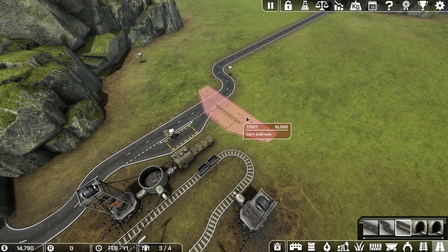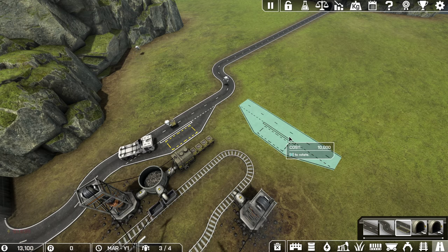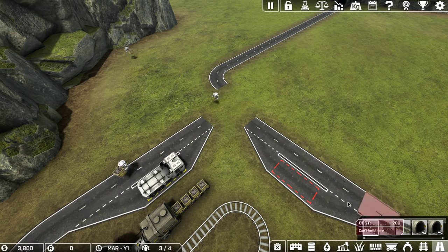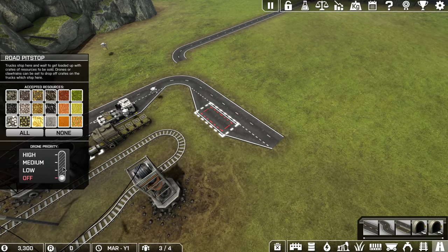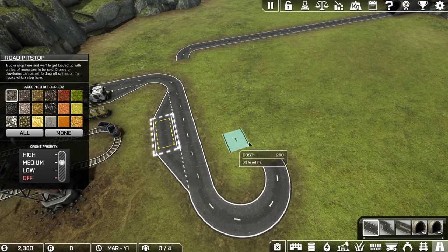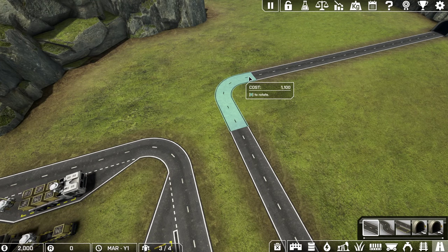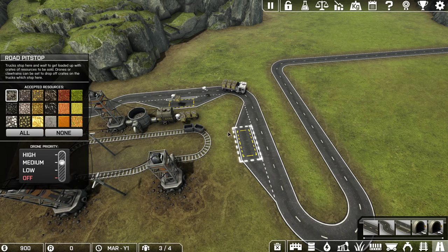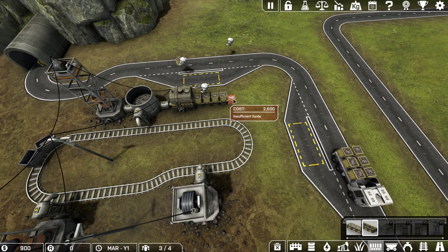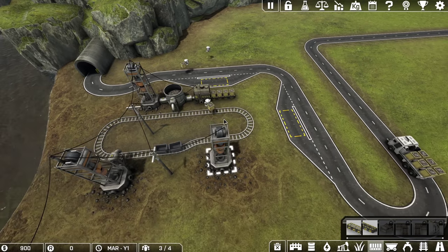I can now afford a second pit stop. I'll set one pit stop to medium priority and the other to high priority, so we prioritize the closer one since we can get it full first. Unload stations are very expensive — they don't have a monthly cost, but a lot of wealth is tied up in them. Because I don't have a lot of trucks to load and unload, I'm generating a whole lot of coal ore and my surplus is building up.